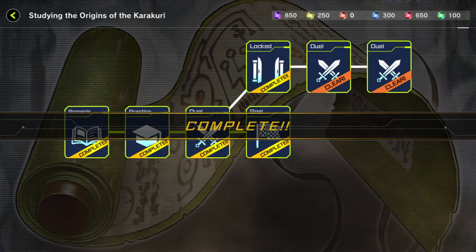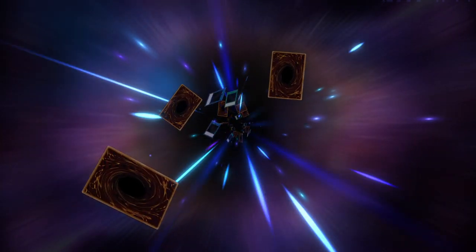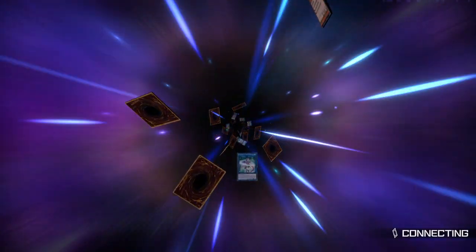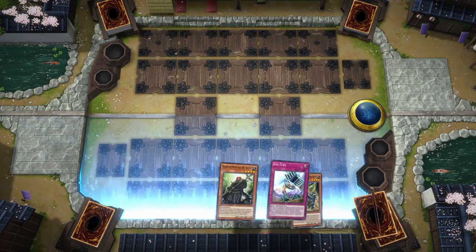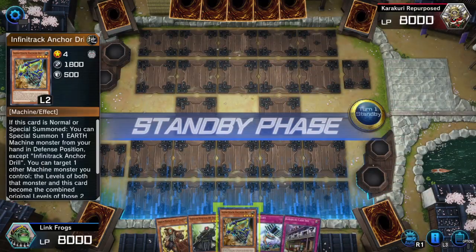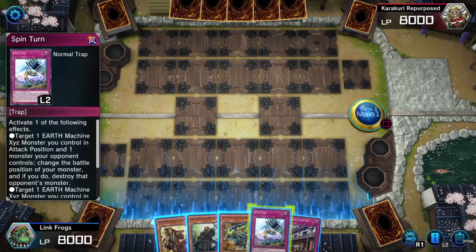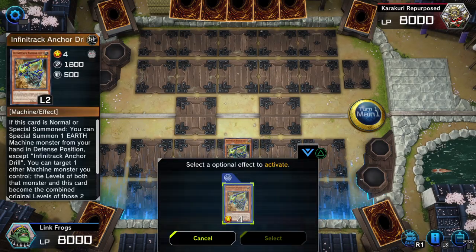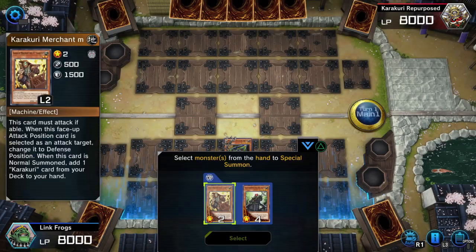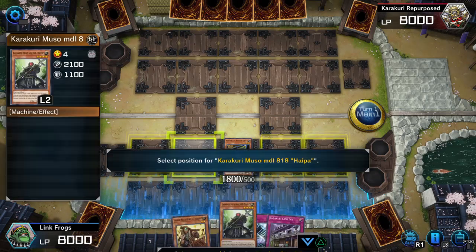Now I'm gonna go ahead and do the next Loner Duel. I think it gets me an icon — I think that's an icon, not a mate. Oh so now I have Infinite Track plus Kura Kura, which is pretty nice because they're all machines. If this card is normal summoned, I can special summon one of my Earth Machine guys from my hand — yeah, they're all Earth machines.